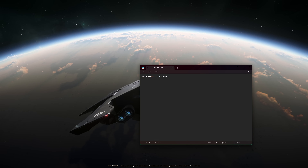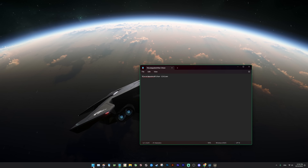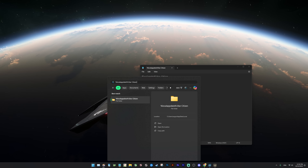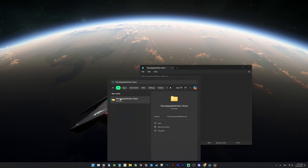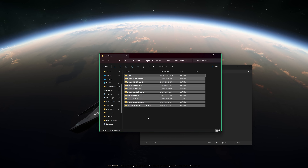The next tip, if you want to — though I seldom do this — is to delete your shader folder in Star Citizen. I'm going to post the root location for the shader folder in the description of this video so you can just copy-paste it. Basically, hit Windows Start, paste the path into the search bar, click the folder, and then delete everything in there if you want to.